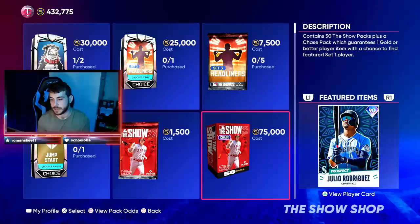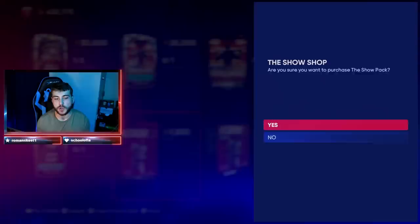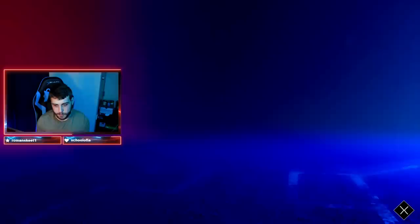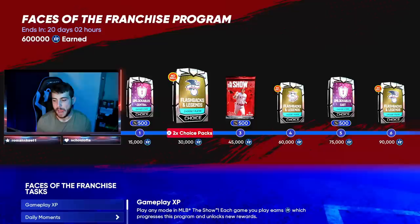Chase packs are brand new in the game and they feature cards such as Albert Pujols and Julio Rodriguez. A lot of people think the only way to get these is by spending 75,000 stubs — that's not the case. You could simply open a standard pack and stumble upon a chase pack. You do not have to buy a 50 bundle in order to get that. It's a guaranteed topper, but you could theoretically get it out of any standard pack.